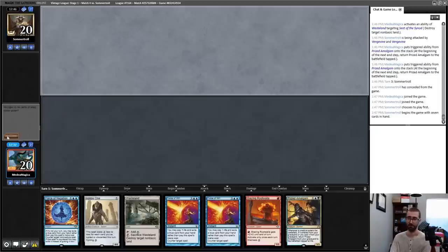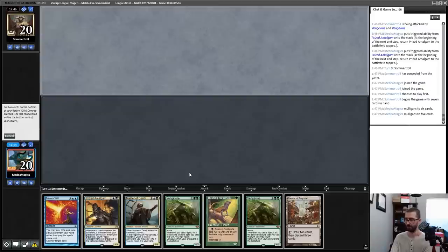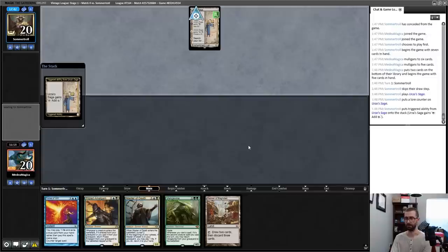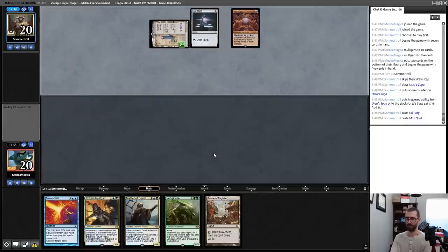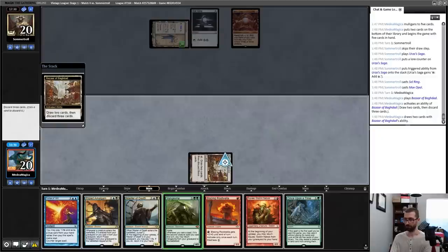No Bazaar — mulligan. No Bazaar — mulligan. Bazaar — keep. Put two cards back — I want a Master of Death to pitch to Force of Will or a Prized Amalgam to pitch to Force of Will. I think a Rootwalla is going back and Vengevine is going back — I can keep more of those green cards. I'm going to try not to die to Tinker or Time Vault because I am very scared of that. This could end up being quite strong.